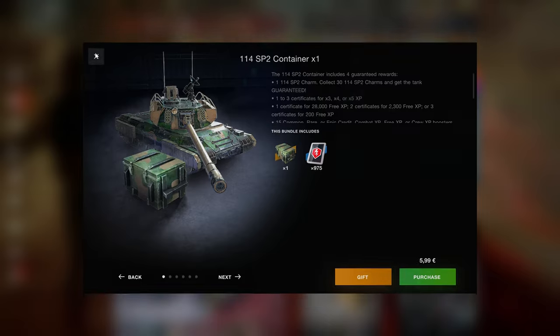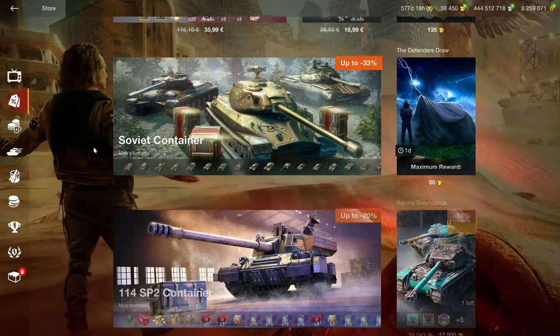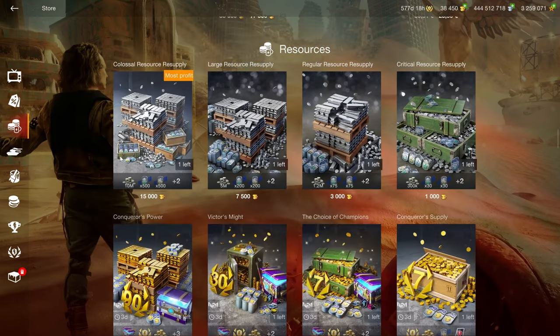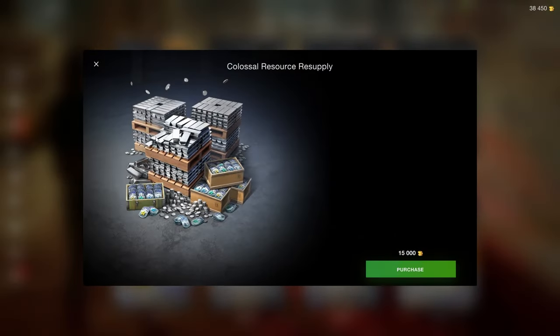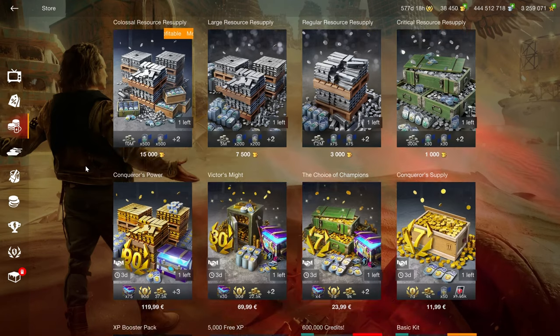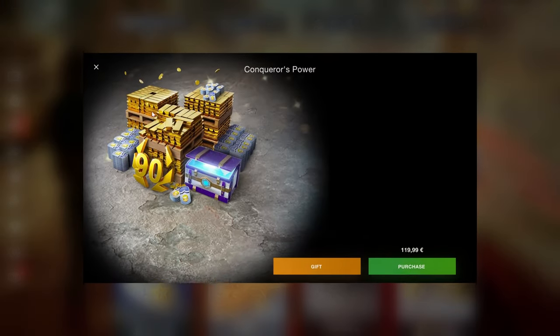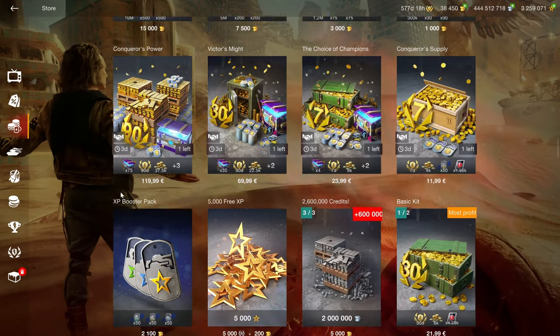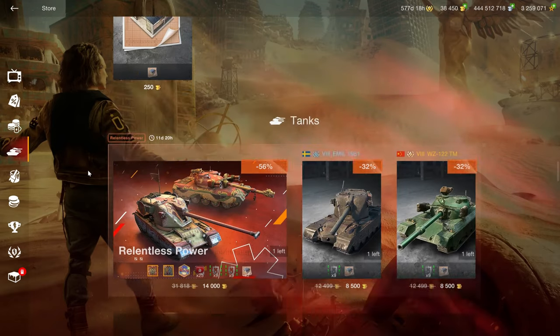Now we go into the offers tab — a lot of crates and a lot of other stuff in here. Crates are still not cool, so avoid those. In the resources section we have credits — don't buy that, it's a bad idea. The bundles are okay, but there are better versions out there that include something useful instead of a customization container.